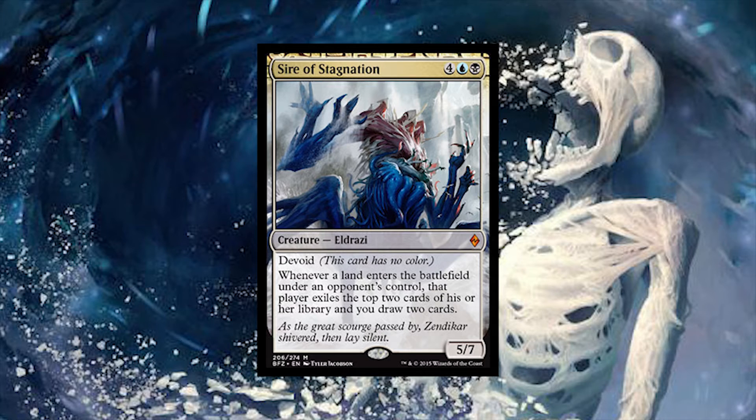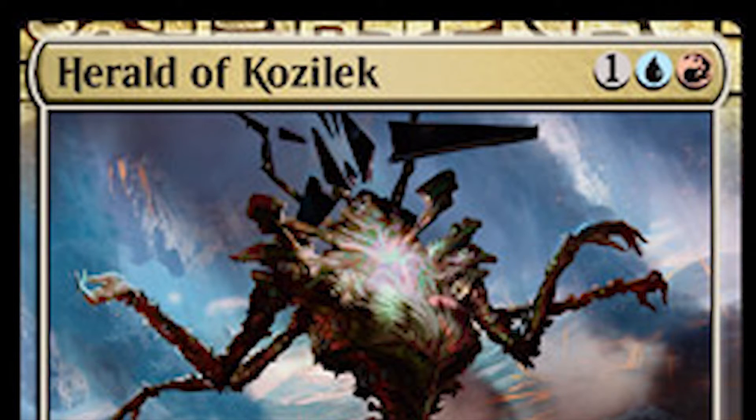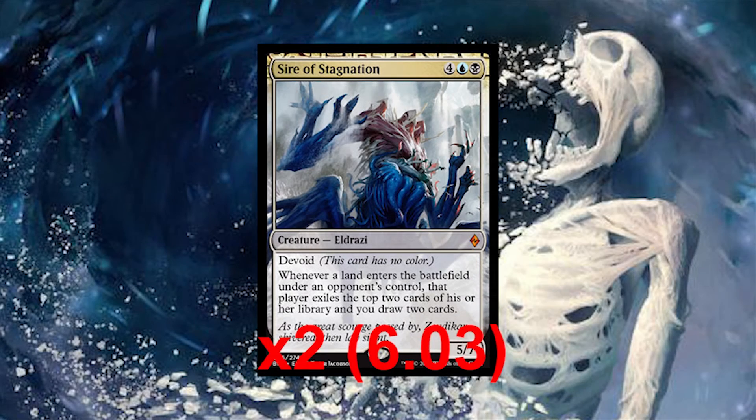You also want to run two Sire of Stagnation. It's about $6.03 on TCG with a converted mana cost of six: four colorless, one blue, and one black. Again, if you have Herald of Kozilek it will cost a lot less. Sire of Stagnation's ability is: whenever a land enters the battlefield under an opponent's control, that player exiles the top two cards of his or her library, and you draw two cards. Perfect for card advantage and for getting things into exile so you can do other fun stuff with their exile.